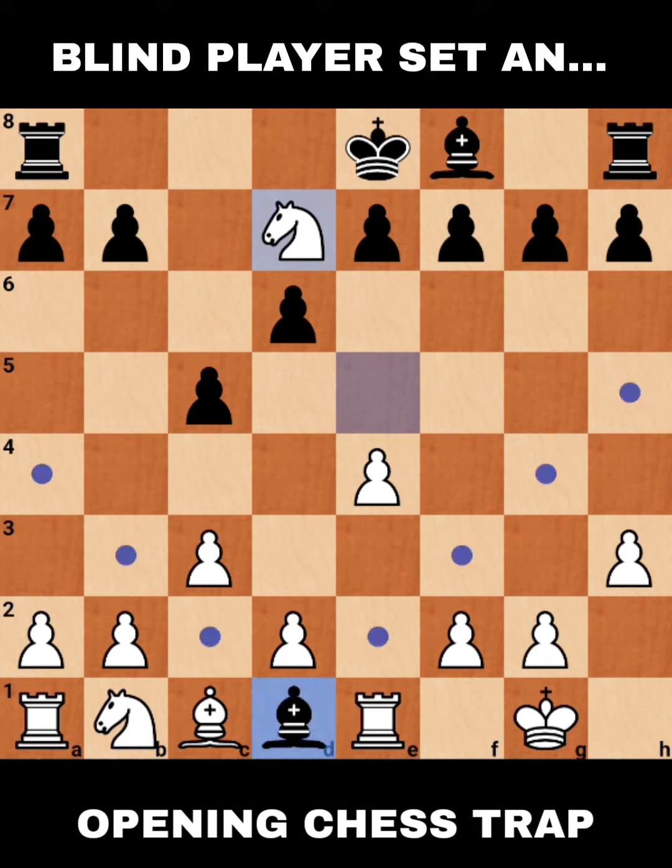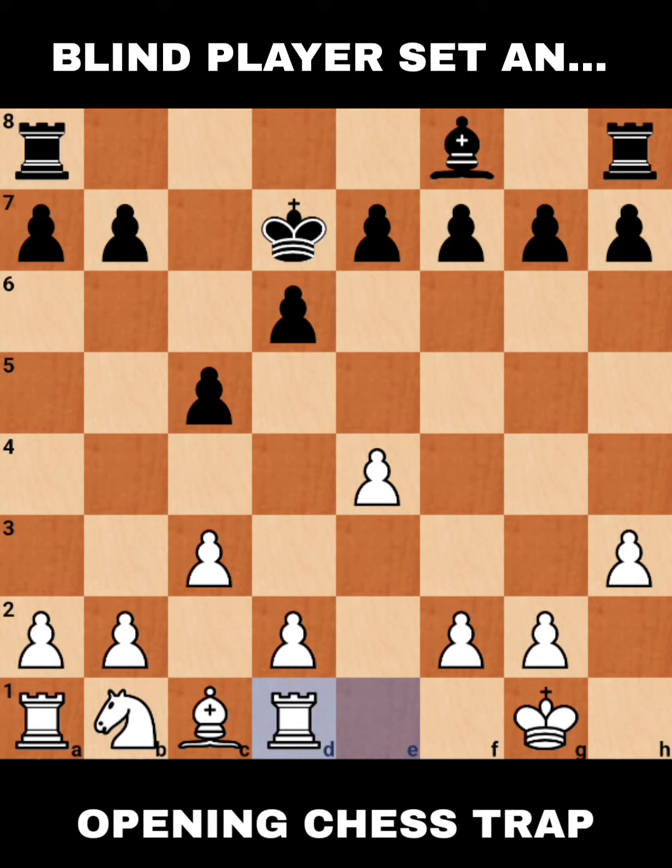After the queen sacrifice, the trap continues with Bb5, Nd7, and capturing the queen is forced. As you can see, if the bishop moves away, the knight will capture. And if the king captures, Rxb5 — it's a piece up for white.